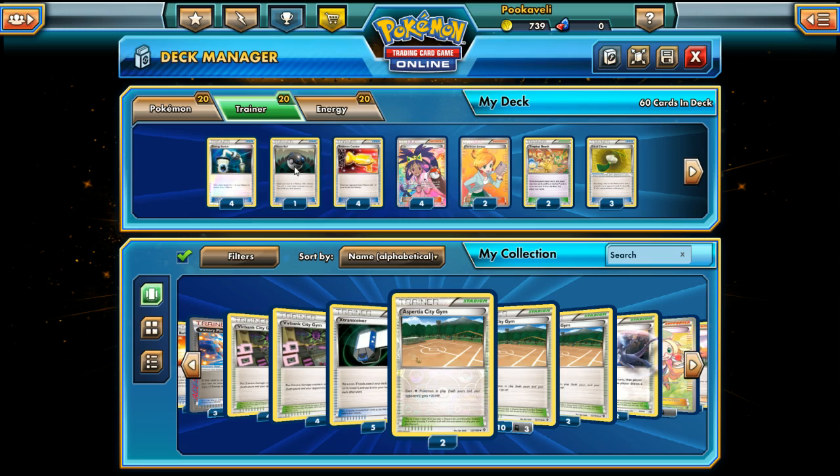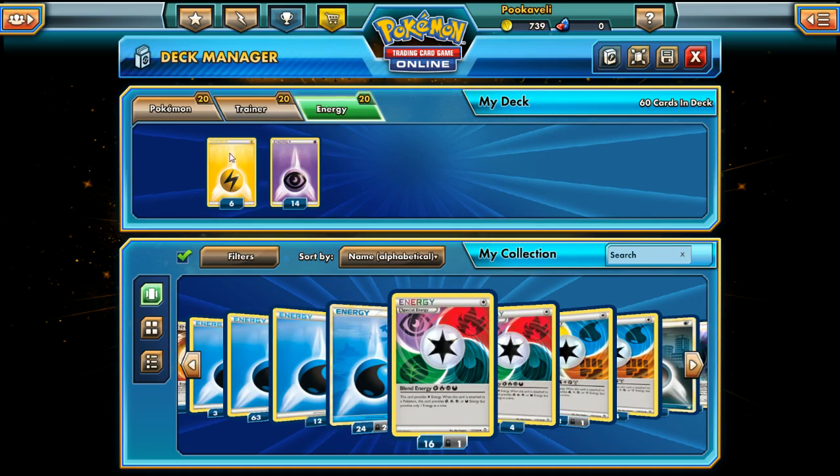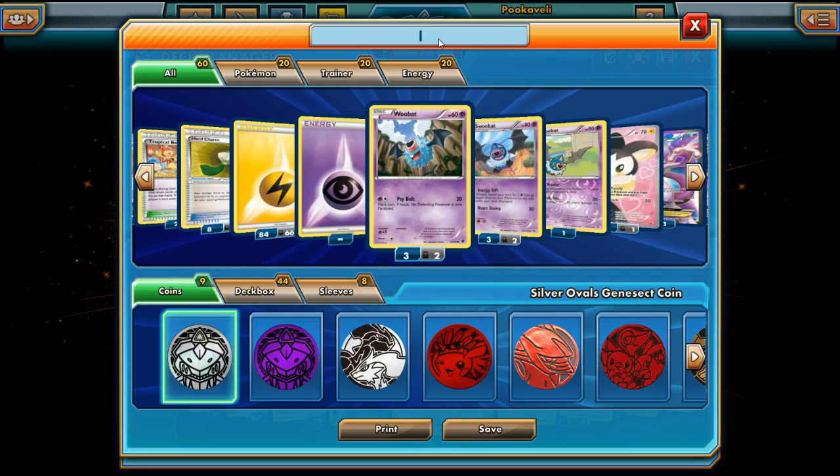I gotta say, if we're gonna build a deck that has 20 Pokemon, 20 Trainers, 20 Energy, this is probably one of the best combinations you can have: big basic Pokemon, ways to keep them alive, Pokemon Catcher, and four Iris to try to do additional damage. For the Energy, we have 14 Psychic and 6 Lightning. I'm optimistic — let's see what we got here.